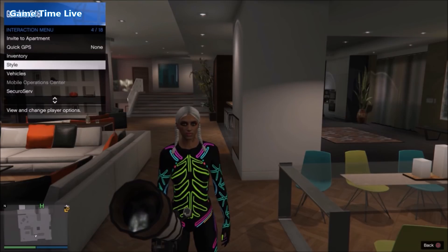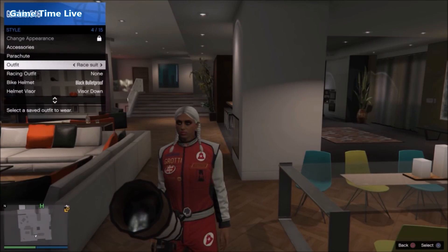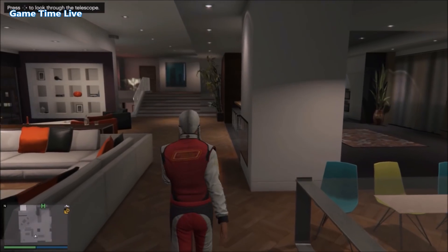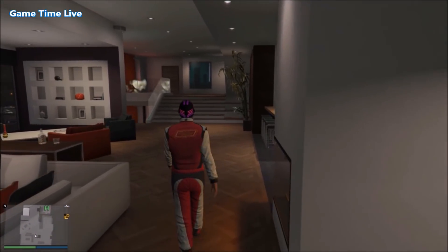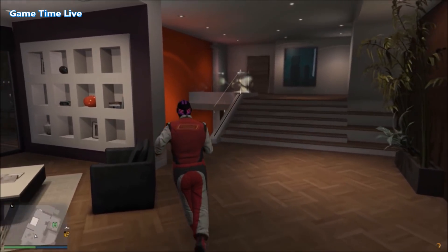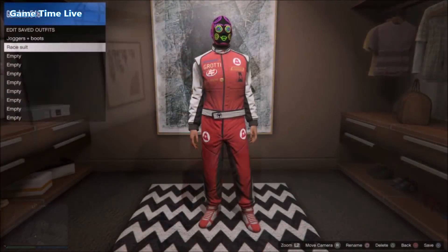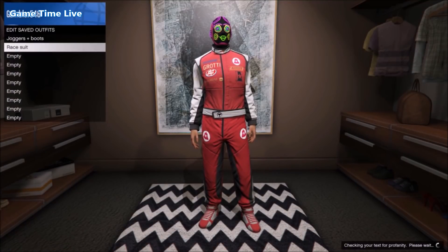Now open up your interaction menu, go over to style, and apply the race suit you just saved. Walk away from the telescope and the mask should glitch on.